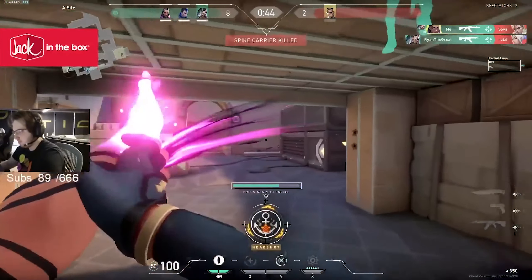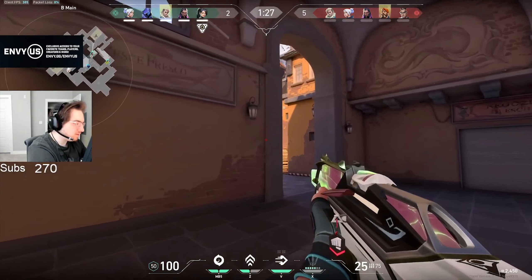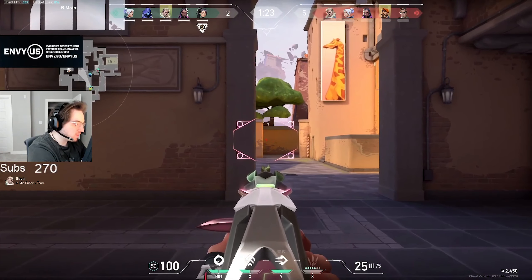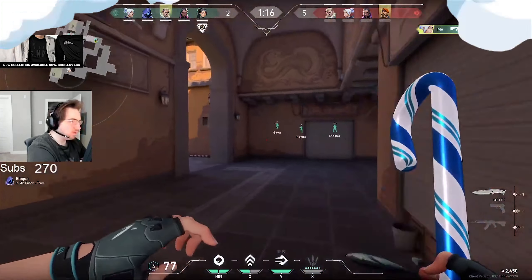The third thing Ye does which makes him so good is how he clears common angles. In this clip, he does not quickly scan through each angle and dash into sight. What he actually does is take one angle at a time, very slowly, making sure he clears everything with no rush, and he manages to take out the chamber who wasn't even in a common angle.